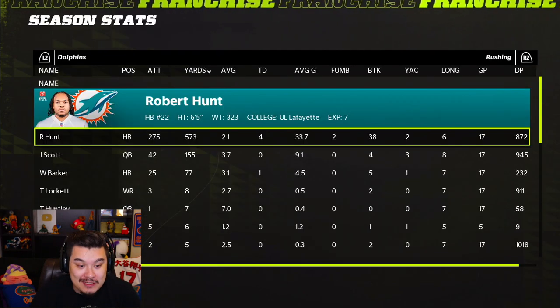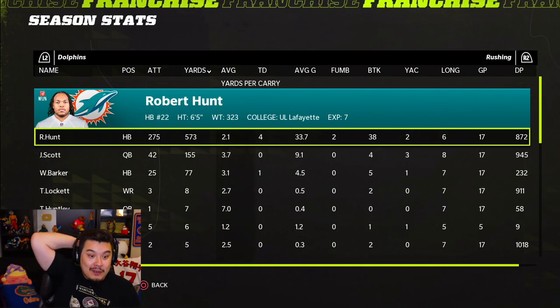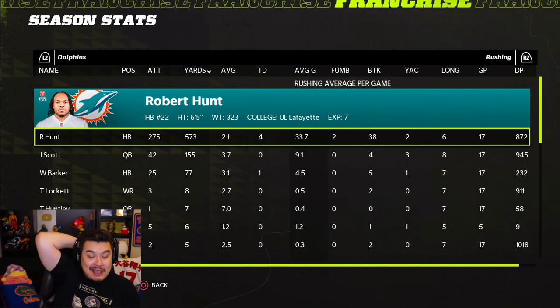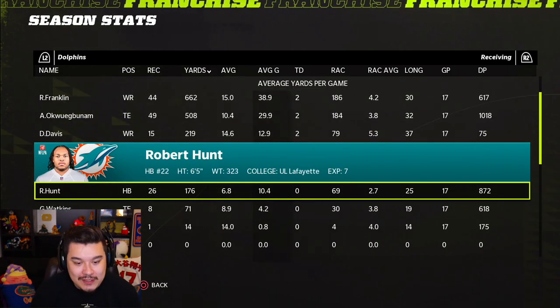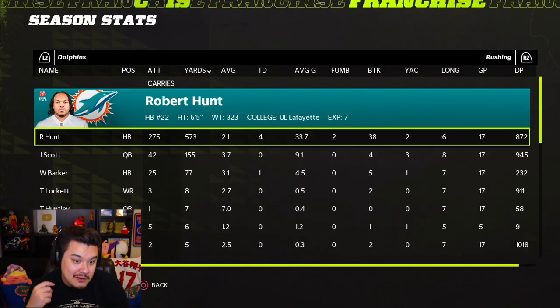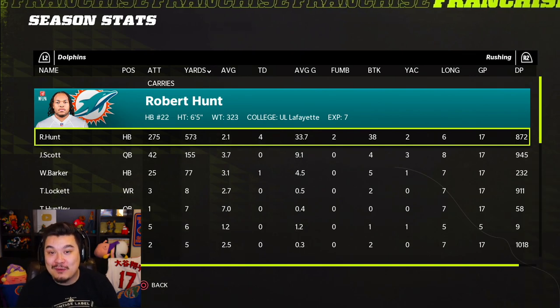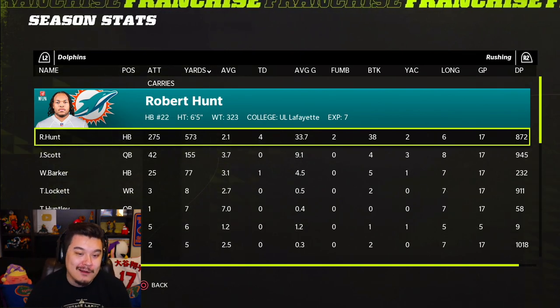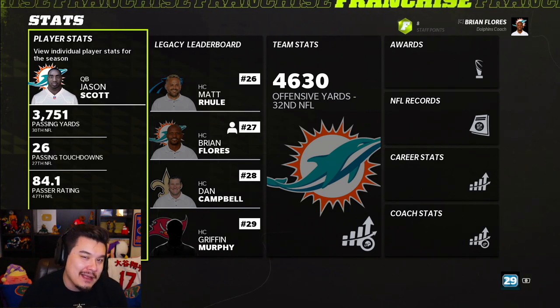It's over — we've gone down. We had 26 catches and 176 receiving yards, but this is the first year we've actually gone down in rushing yards. I think it's over for Robert Hunt's running back career. That's what happens when you play a lineman at running back for a full career. Let's do something fun for the end of this video.